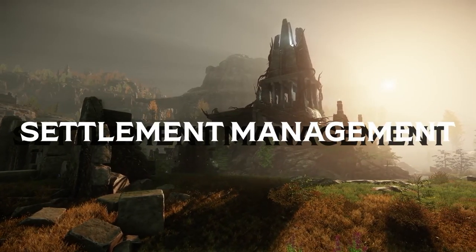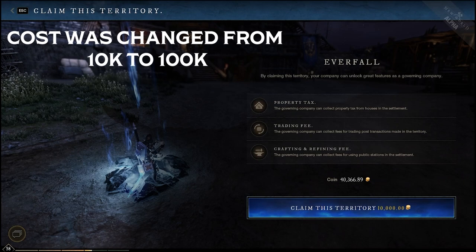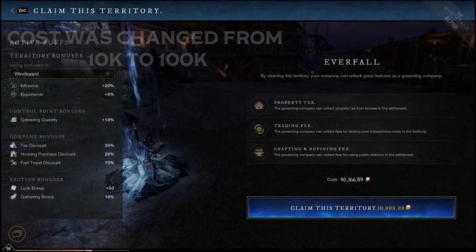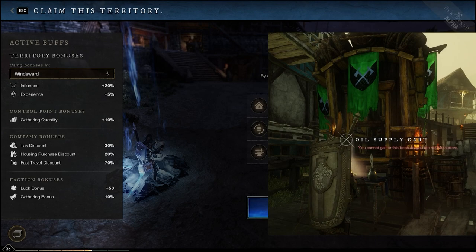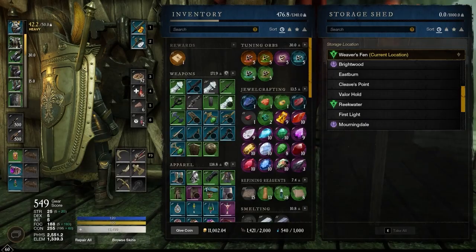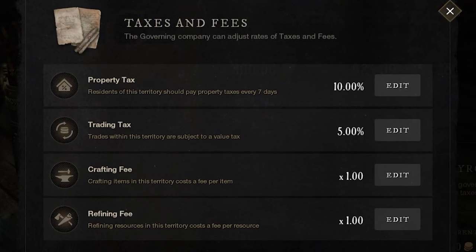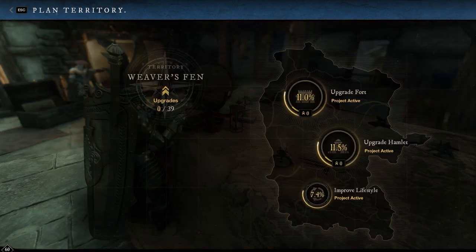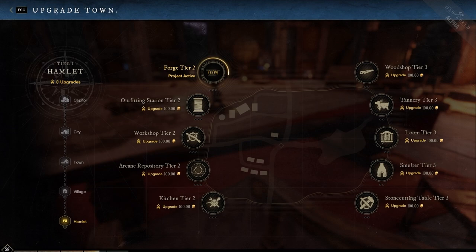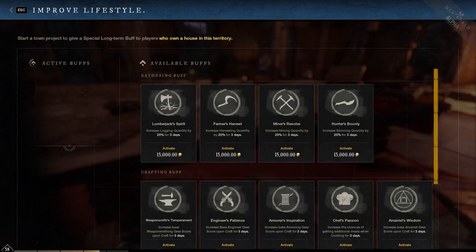After the battle comes the settlement management and governing process. If no company of any faction currently owns the territory, you can spend 100,000 gold at the fortress to become the first owner. But if you win it through warfare, the same settlement process kicks in. There are both company and faction benefits for owning a territory, such as resource supply carts, housing and fast travel discounts. Each territory has its own localized market and storage system, and taxes play a part. The governing company can set housing tax, refining tax, crafting tax, and a trading tax for the trading post auction house. This tax comes in the form of gold to the governing company's treasury and can be used towards upgrading settlement benches through town projects, upgrading fort defenses for wars and invasions, and assigning lifestyle buffs.